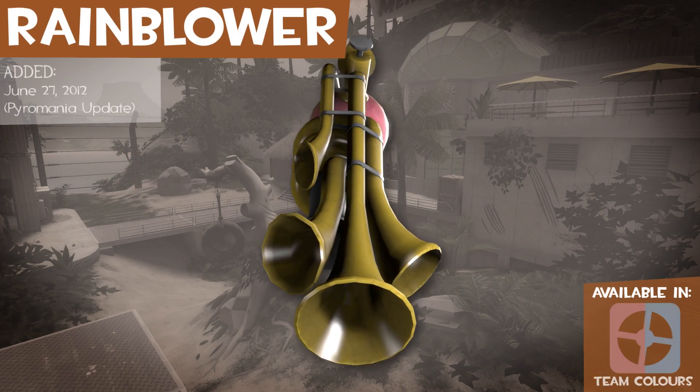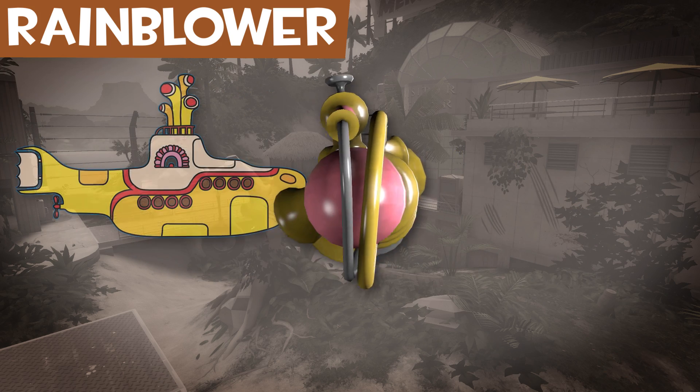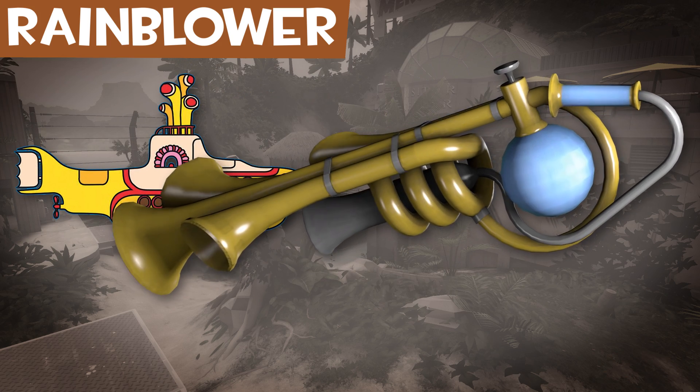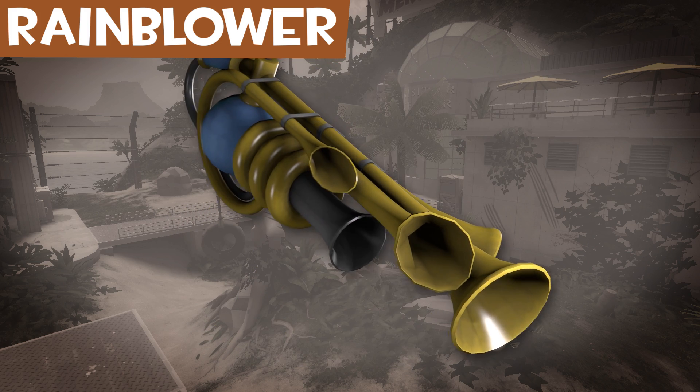The Rain Blower is — I don't know what the Rain Blower is. It looks a bit like the periscopes on the Yellow Submarine to me. Using it enables the Pyrovision effect.